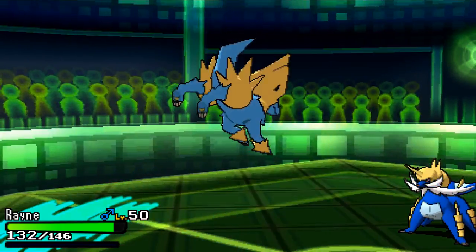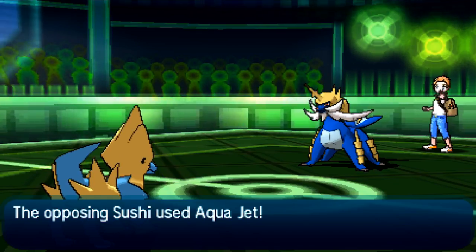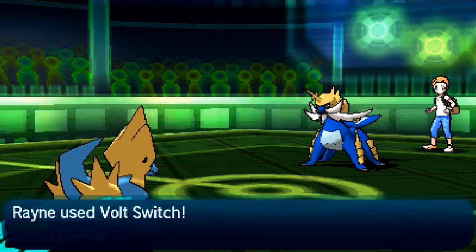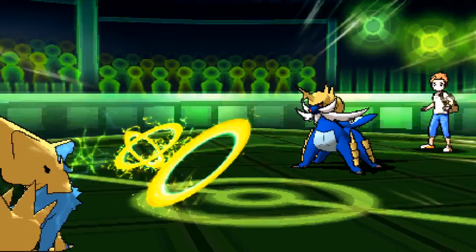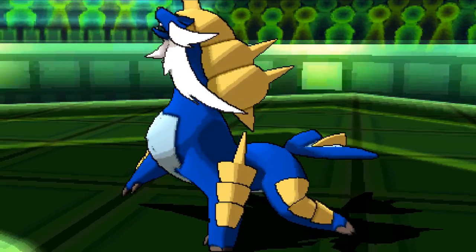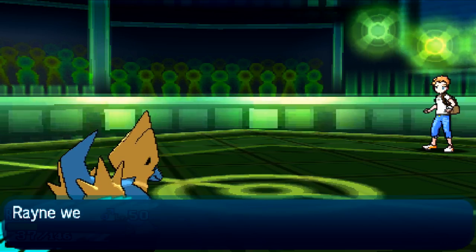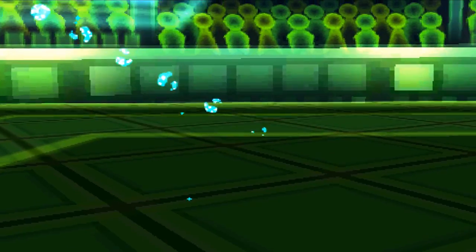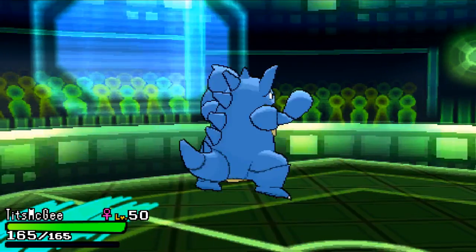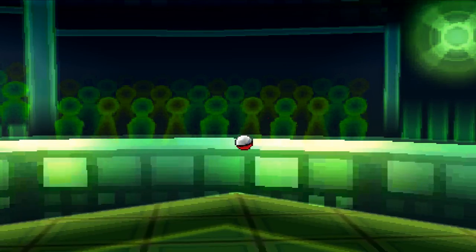I'm gonna bring back out Manectric here. I think he just lets me kill off his Samurott. He goes for a last-ditch effort Aqua Jet, but because he's not Life Orb anymore it doesn't do as much. As long as Manectric has like 1 HP, we're good. I go for the Volt Switch — unfortunately it kills him. If you get a kill with U-Turn or Volt Switch, you have to bring in your mon first and they can adjust to it, so it is kind of a downside. But anyway, I'm gonna bring out Nidoqueen as he brings out Heliolisk.